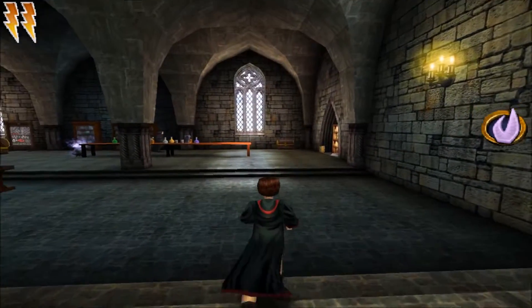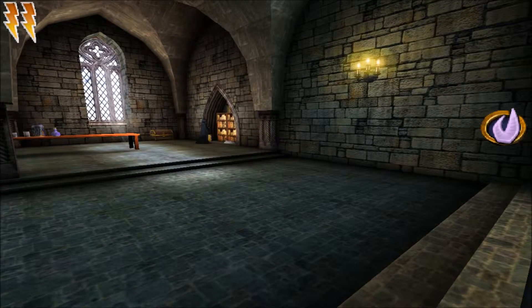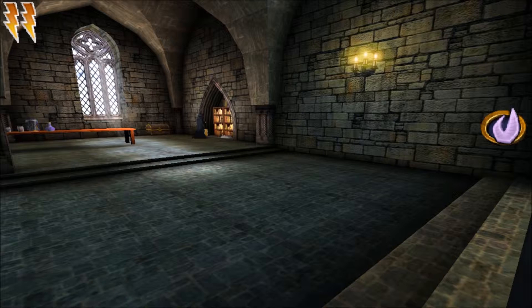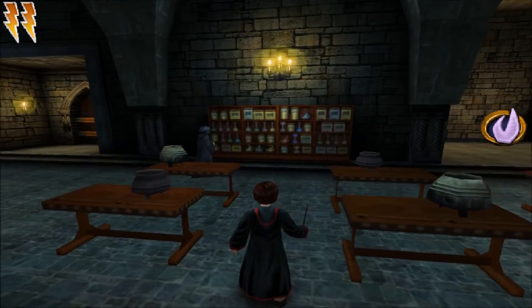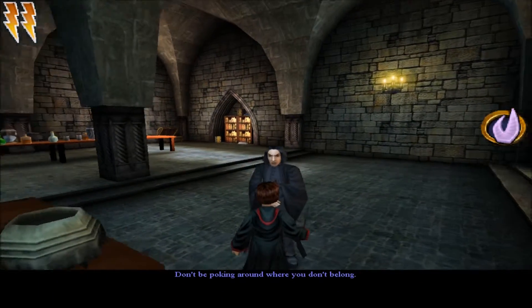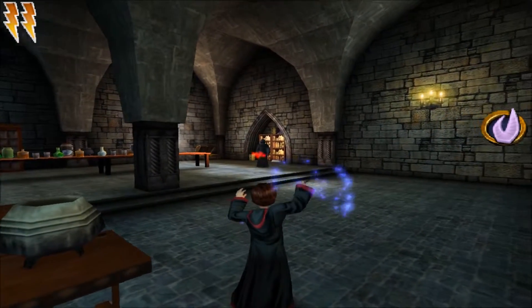So we're in Snape's storage room and we have to... I am terrified. Obviously, Mr. Potter. Oh my god, no! Run away! So what happens if I try to talk? 'Don't be poking around where you don't belong.' Wow, so that was anticlimactic. I was so scared.